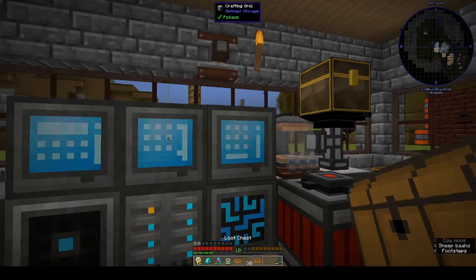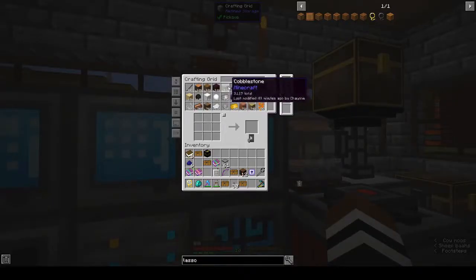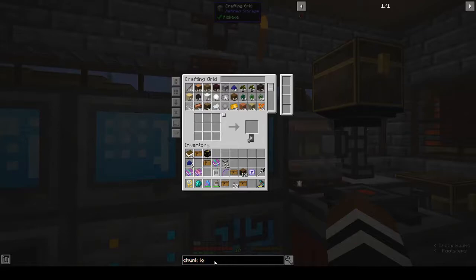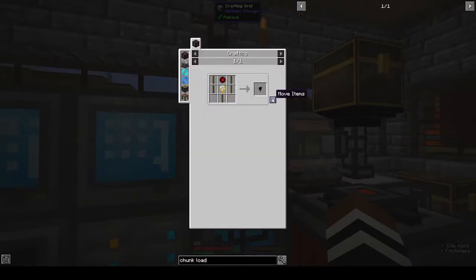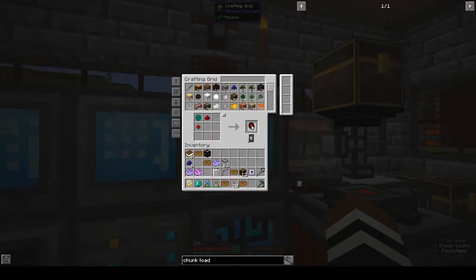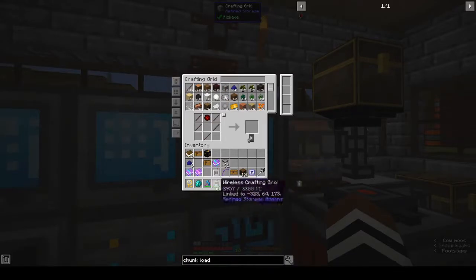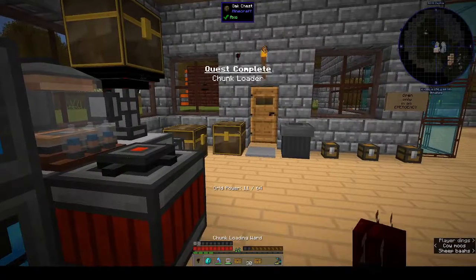Let's not let him out. We're making the chunk loader - it needs sticks, a golden lasso, and eyes of redstone. Let me make a few more eyes of redstone. Put that there, get our villager, and we have a chunk loader. Oh, the lasso is empty - that's interesting. And we've made our chunk loader.